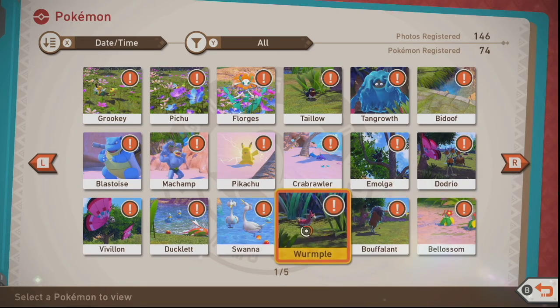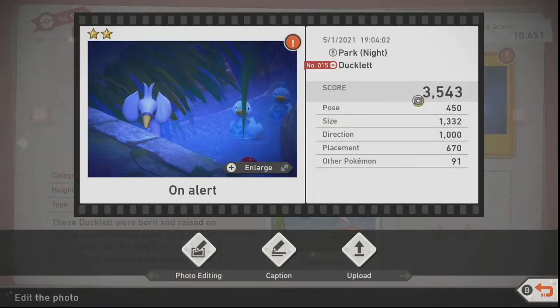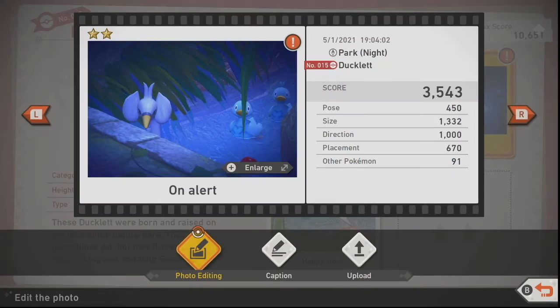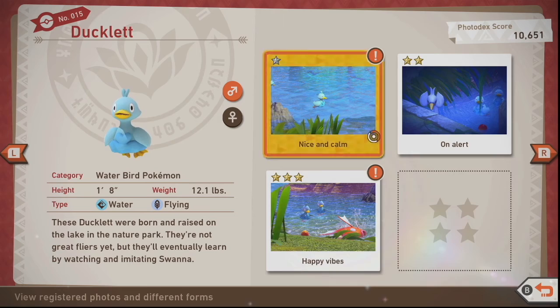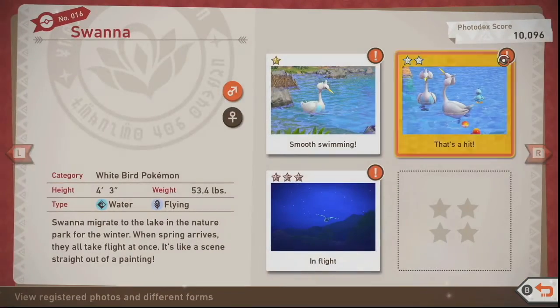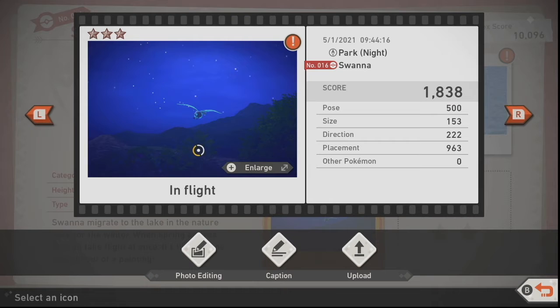What I find really cute, because I didn't know this before, is Ducklett and Swanna. For Ducklett, the cutest photo is where the mother and the two little duckies come and swim under a bridge, and they both look at you when you throw them an apple. Swanna is also very cool to see in flight — if you throw something at it, it will glow and look really nice. We get this in the park at night.